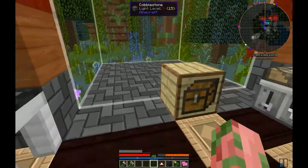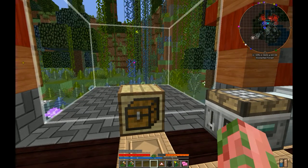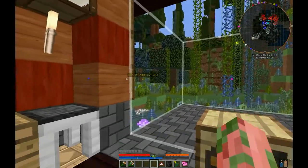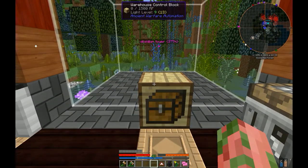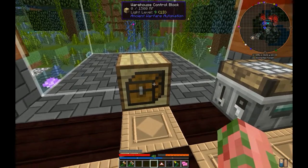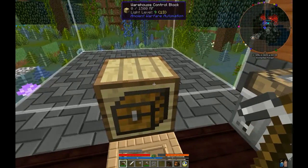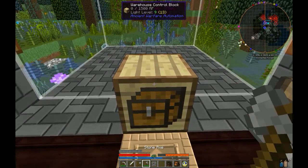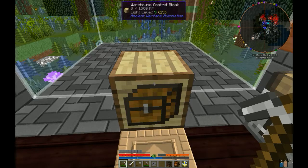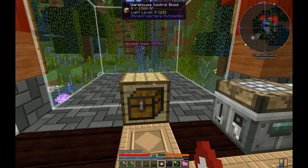In order to learn how to build the warehouse you have to research trading, which is kind of expensive, but it is well worth it. Since it is a very large, unwieldy structure, if you didn't plan for it that well, you can actually move it. You have to use a pickaxe — that's the only way to pick up Ancient Warfare blocks like the farms and the control block. If you try to break it with an axe, your fist, or the Ancient Warfare hammer that you use to rotate them, it's just going to break completely. Thankfully you can move it in case you didn't plan correctly.